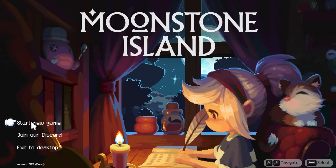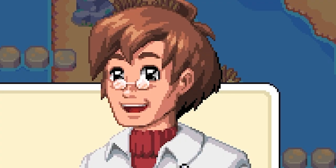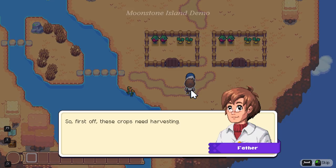Let's go ahead and start a new game. 'Wakey wakey sleepy bones' — it's your last day at home but that doesn't mean you can skip your chores. Come over here and give your old man a hand. First off these crops need harvesting. You could be in for a very long journey out there — after all you did decide which island to choose to become your new home. I don't want you leaving home empty-handed and hungry. Roll your sleeves up and let's get these crops harvested.